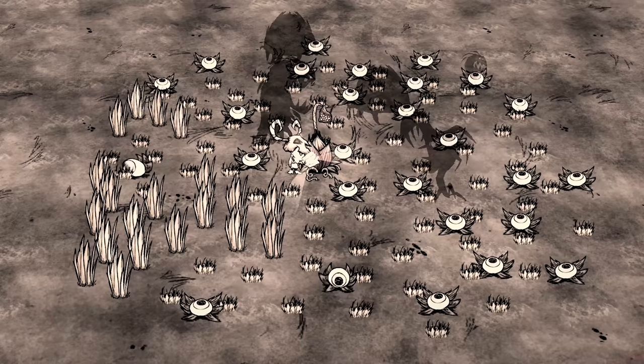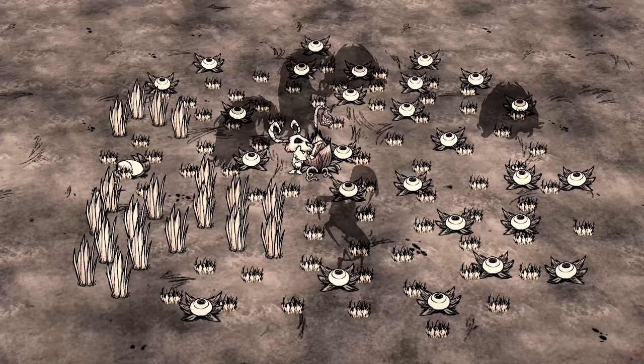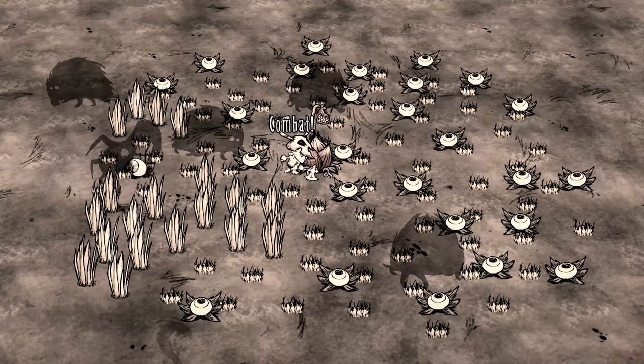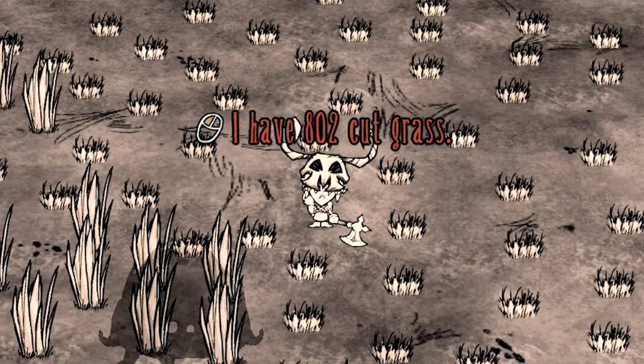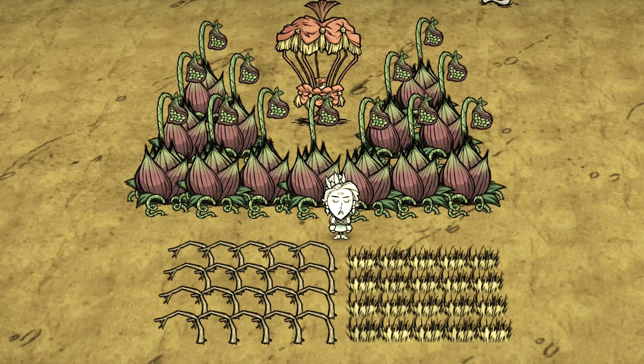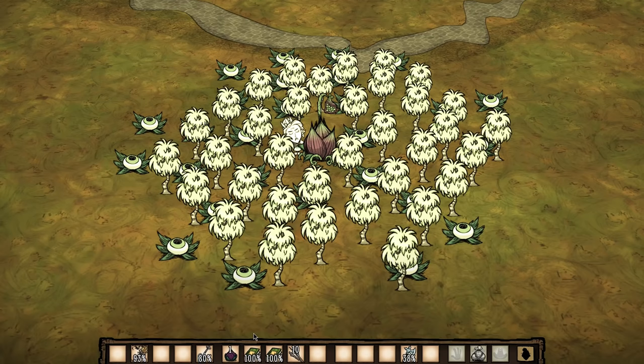Wickerbottom is indisputably the best character to use these farms because she can spam Applied Horticulture books and just chain harvest after harvest. The meat bulb has a considerable inventory size so you can get stacks upon stacks of crops at mind-numbing speed. Just read until all the books are gone, then kill the bulb and shower yourself in grass. Also worth noting: sandy turf is unique in that it is the only eye-plant-proof turf on which crops can be planted, so if you want to keep eye plants away from your crops, sand is an excellent choice.